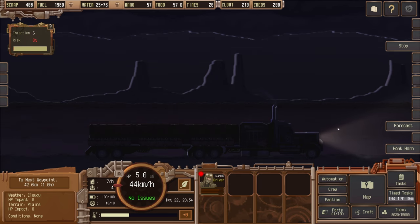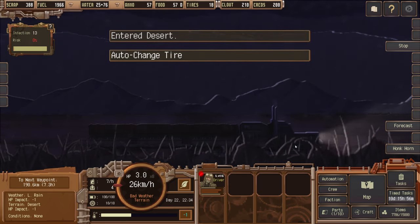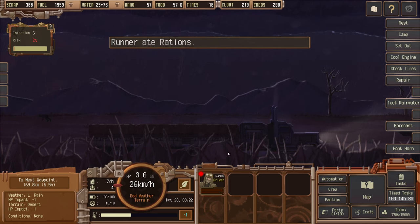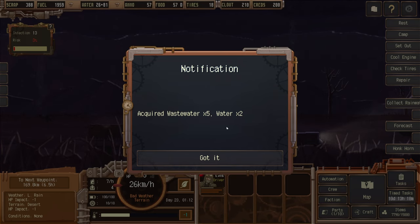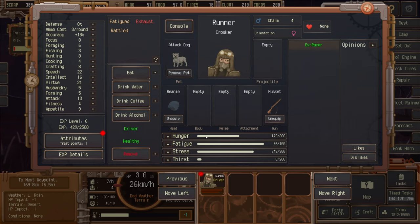The weather forecast is light rain. Entering the desert — auto change tire, 18 tires left. We come across a small pool of water and think we see a fish — we try to catch it and get three crabs. We then collect rain water: five waste water, and because of the rain collector, we now have two fresh water we can drink straight away.